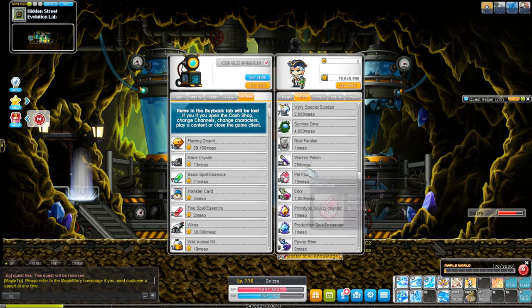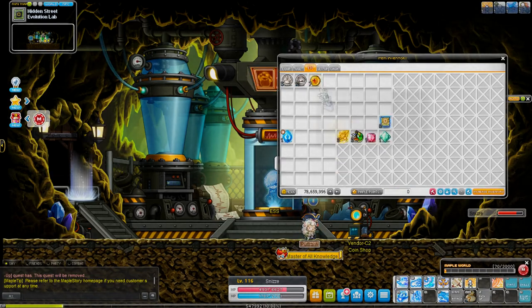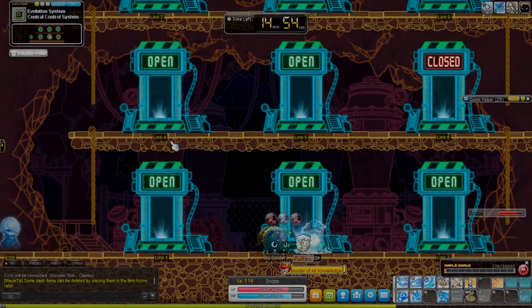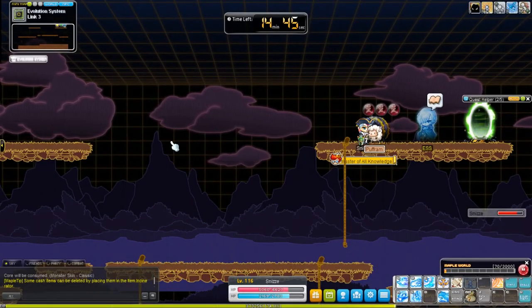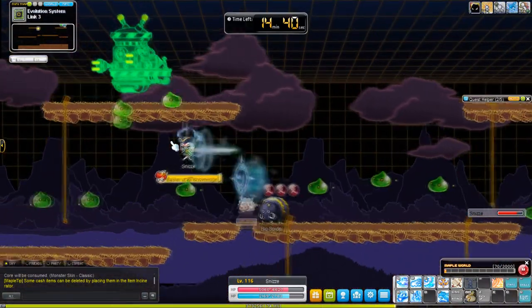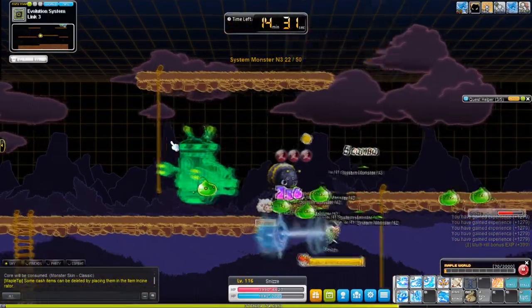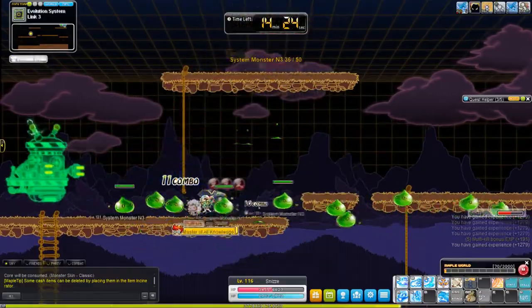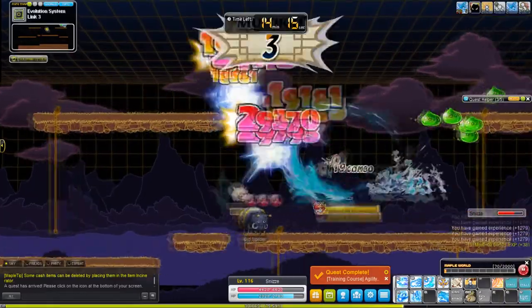Without further ado, let's get into what's actually happening. I briefly mentioned that you have a weapon, a secondary, and an emblem. I didn't mention the secondary, actually. A weapon is generic — that makes sense, you have to have a weapon to attack. The emblem I barely touched on in the fourth job advancement episode. The emblem, weapon, and secondary — I should call it the secondary — are the trio.